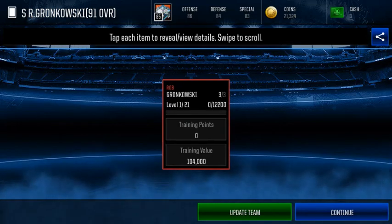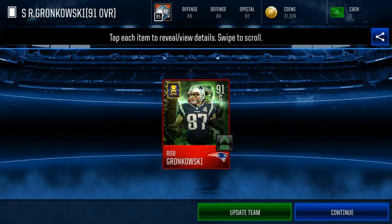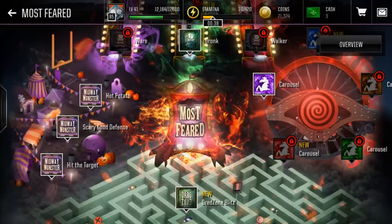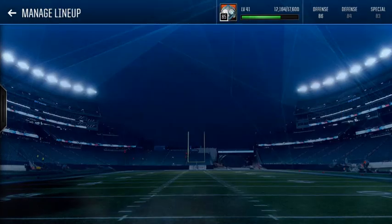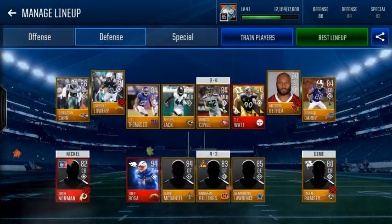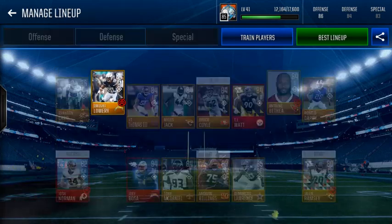90 speed, 90 acceleration, 87 zone, 85 player recognition, 78 tackle, 86 awareness, 74 man, 70 strength, and 87 agility. This card is insane — I cannot believe these cards are Ringleader already in the first day.